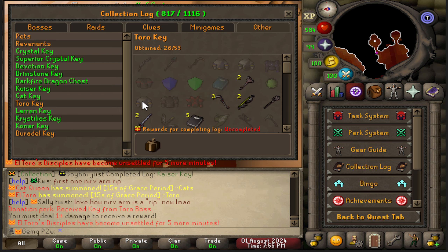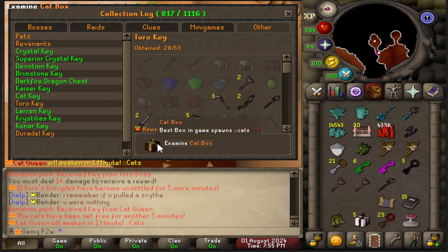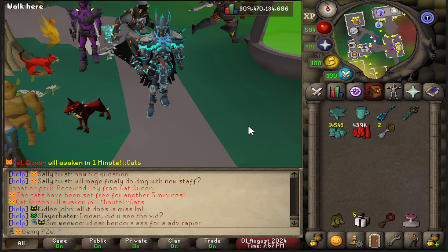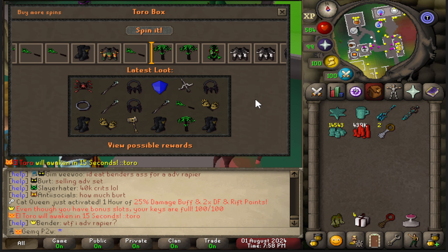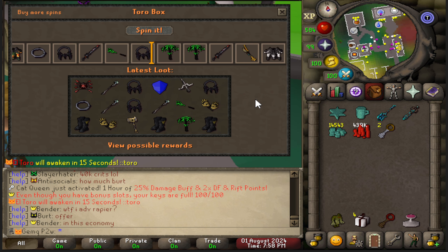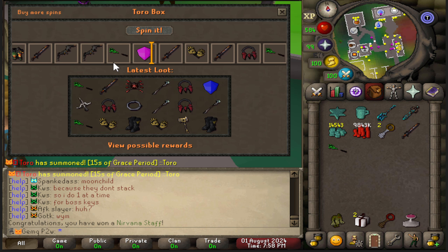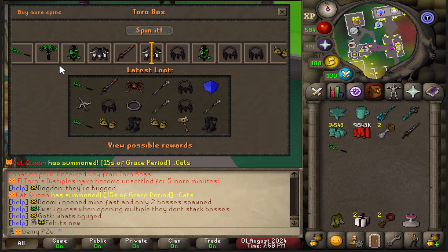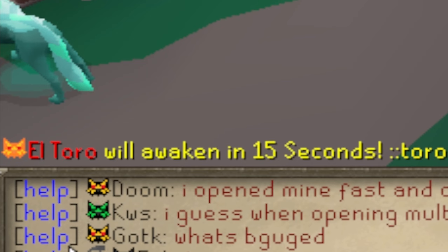There are now a couple of different ways to get crystals passively without going to their designated raid. If you complete the collection log you get a cat box, so definitely get every Toro kill you can. Now I have five of the brand new Toro boxes — the new best-in-slot box — and I'm going to open them all. I already got a rift sword, which is incredible — the best item I've ever gotten from a box. And with three boxes I got a rift long sword and a rift armor set. That's insane. Opening those boxes also spawned El Toro.